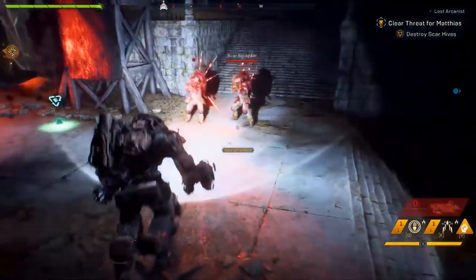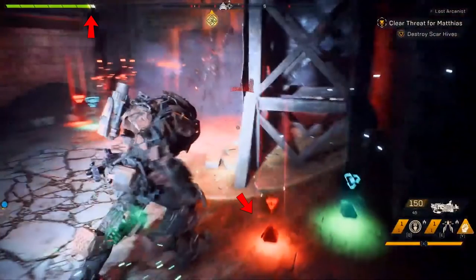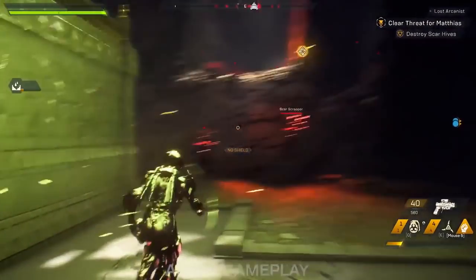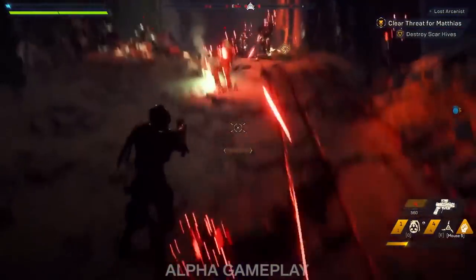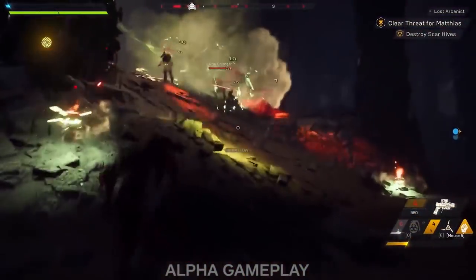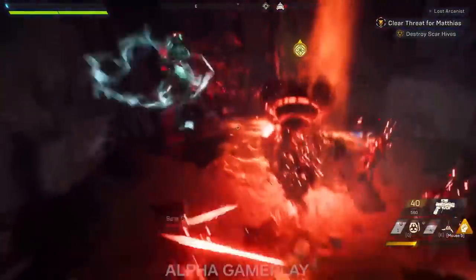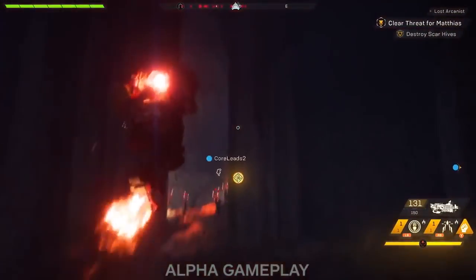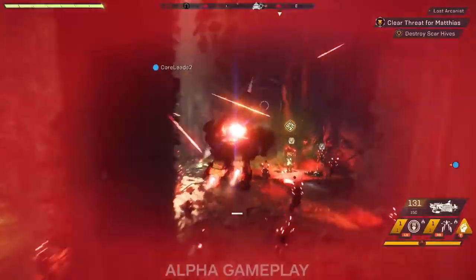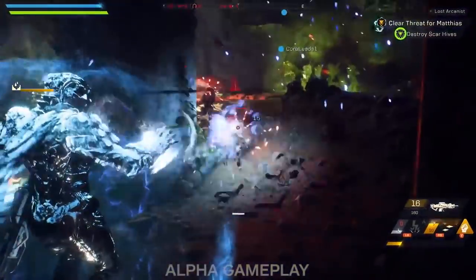Health does not regenerate at all. To restore health, you need to defeat enemies and pick up the health packs they drop. These packs restore an amount of health or a percentage — we don't have enough information to confirm which — but they don't restore it all. Some javelins also have shields. Shields have segments as well, though we won't see more than one on the starter javelins. Shields regenerate after a set amount of time of not taking damage, so they're great to mitigate incoming fire.